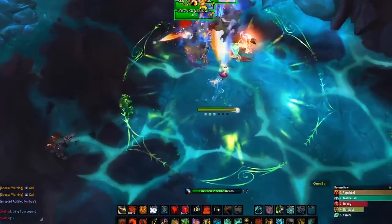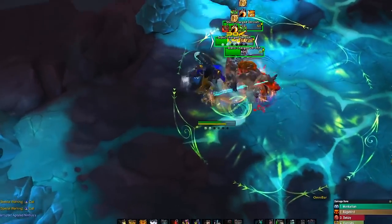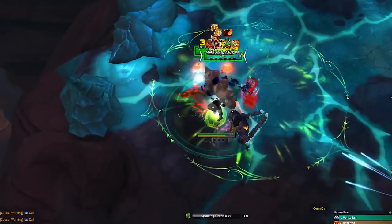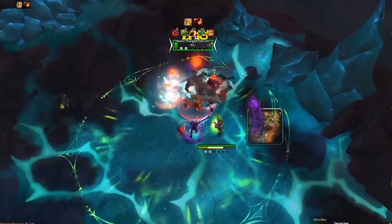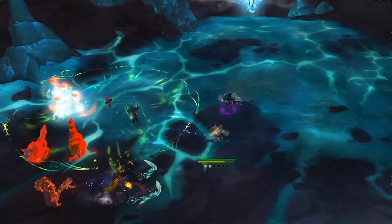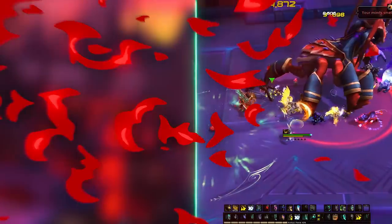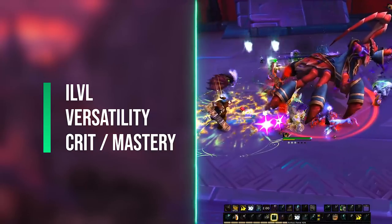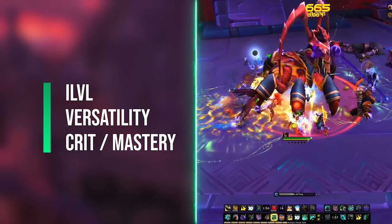Now let's talk about the stats you want for Windwalker. As with all DPS classes, the first thing you need to do is sim yourself — stats will change depending on the gear you have. But if you cannot be bothered with simming, here's a breakdown of the default ones. Agility is king, as it will provide more and more attack power, so high item level is always preferred no matter what.